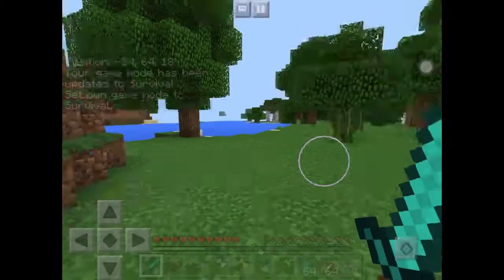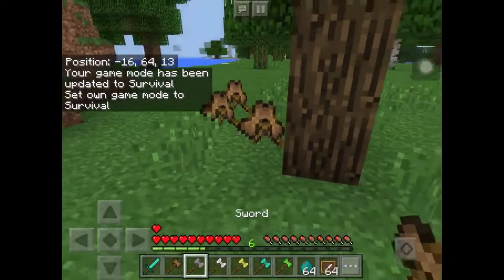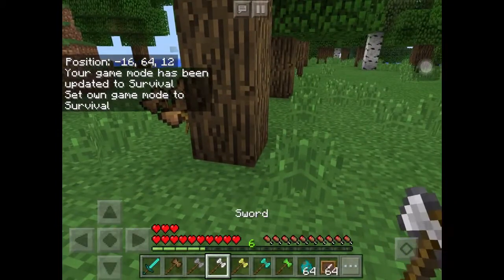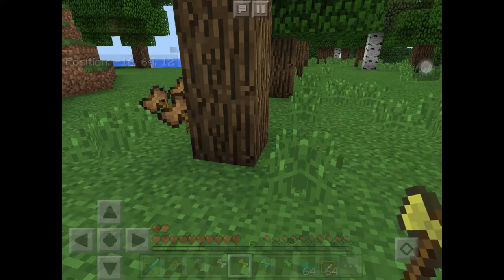Let me go to survival — okay, I'm in survival. If we go to this one, it'll give us one extra half a heart. This one, two. This one, three. And this is also two. I guess the stone and the gold one are basically this kind of thing. Either way, it doesn't say anything about the gold one though.